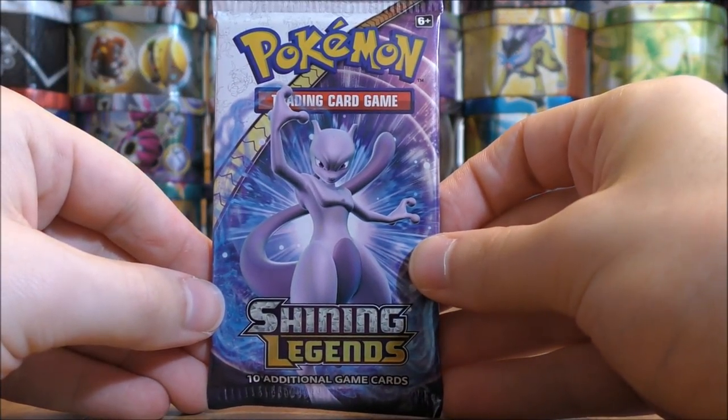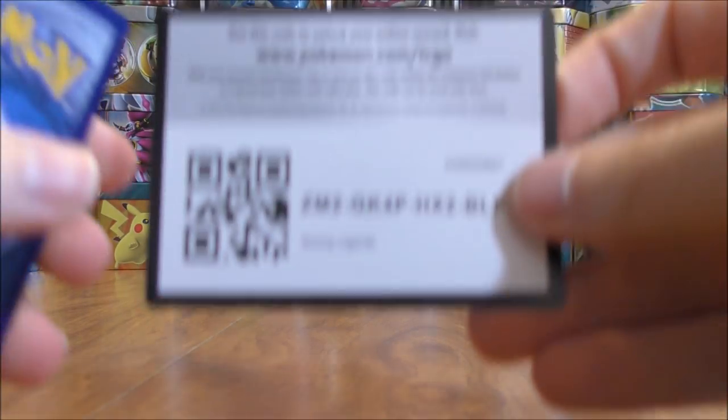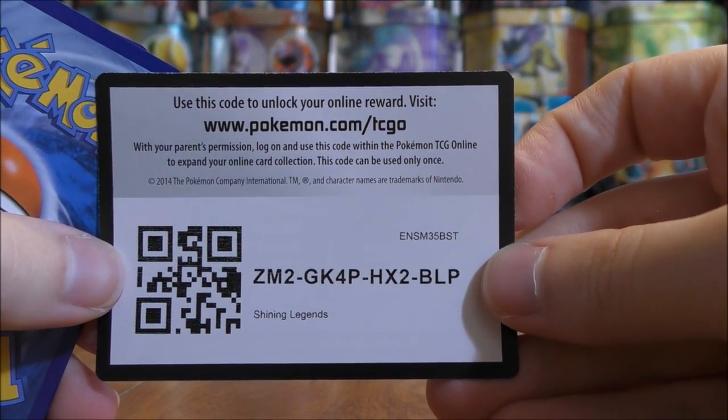I did read a few comments — a lot of people are pulling extremely off-center Shining cards, and you can see it here: a very thin border on the bottom and a very thick border on the top. I definitely wouldn't want to send this card to get graded — it would receive a poor grade. But an excellent pull there — Shining Mew. Probably my two favorite Shining cards pulled in this opening. I should make a top 10 video from this set as well.